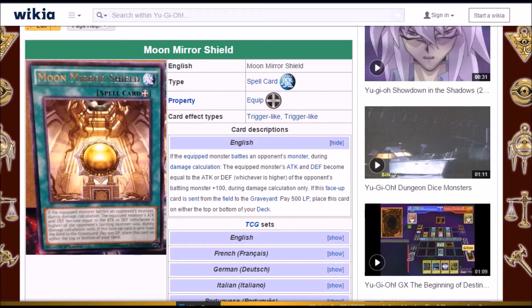So what does that mean? Well, if you attack their monster and they have it equipped with Moon Mirror Shield, you'll always take 100 damage. You won't be able to destroy the monster by battle by any means. And because this happens during damage calculation, there's not a lot of things that are going to be able to outdo this. You can drop Honest, but the effect will once again re-trigger.